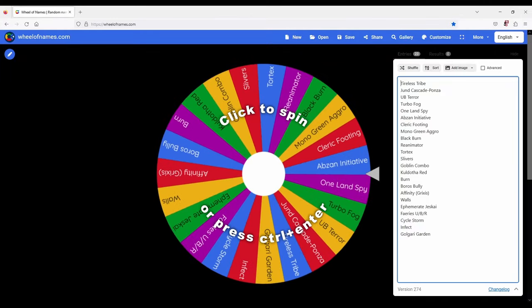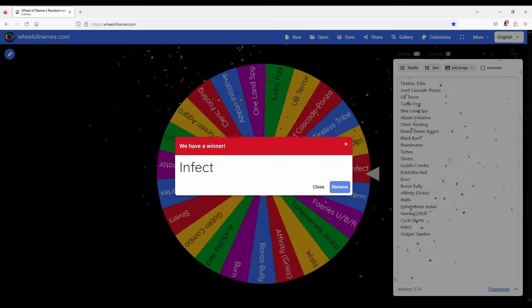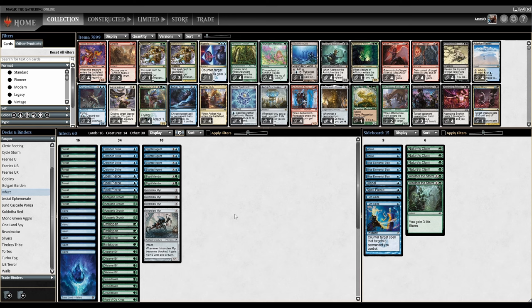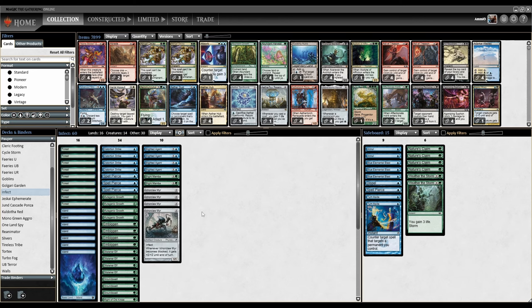Hopefully the second league goes better than the last one. Let's spin Infect. So this is Pauper Infect. It's much like Infect in every other format, except the notable things this version is missing are Ink Moth Nexus and the Hierarchs. But aside from that, it's most of the same cards.